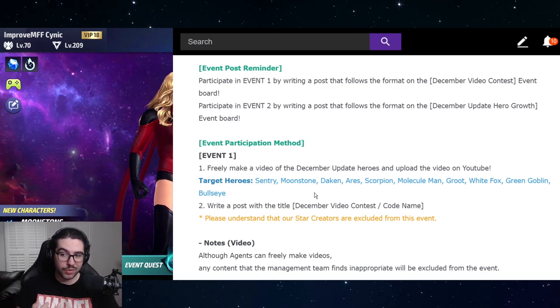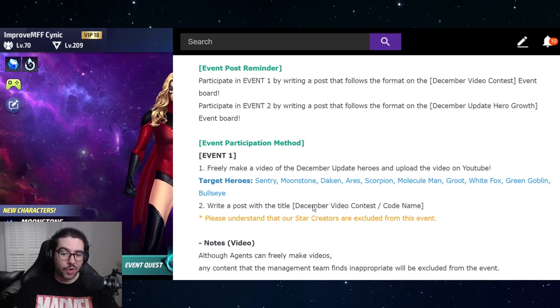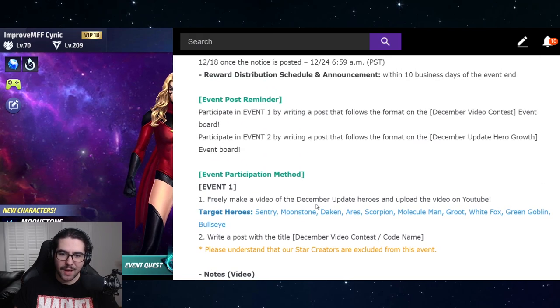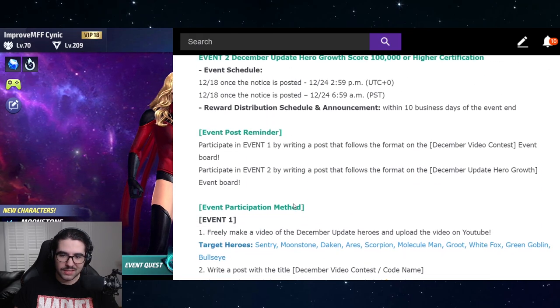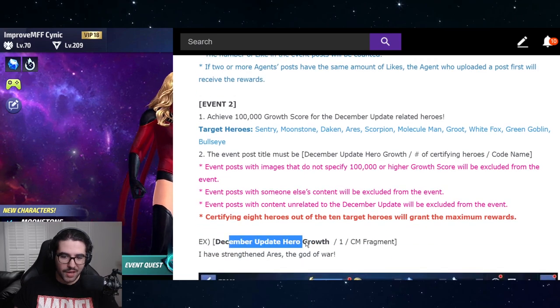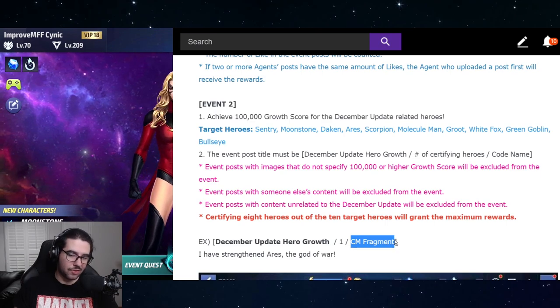Even if you haven't unlocked Molecule Man — like most players haven't — you can ignore him completely. You could also ignore Dakin, Moonstone, Aries, or Sentry. There are already four very easy-to-farm, easy-to-build characters. Even if you have zero stars or they're not unlocked, you still have five days to grind up Bullseye, Green Goblin, Groot, and Scorpion, just like that.